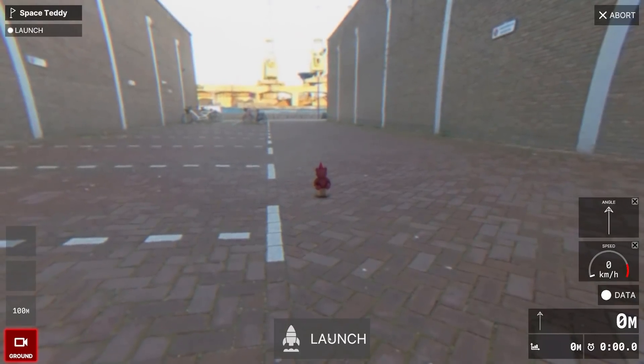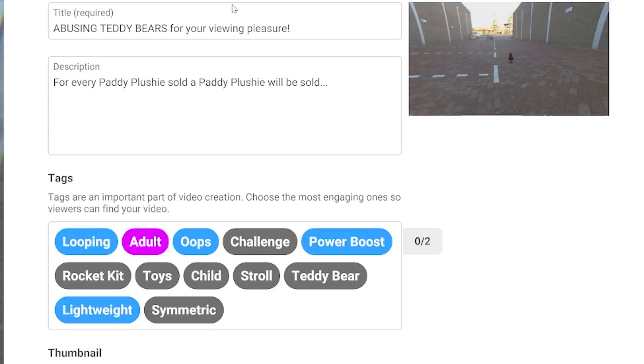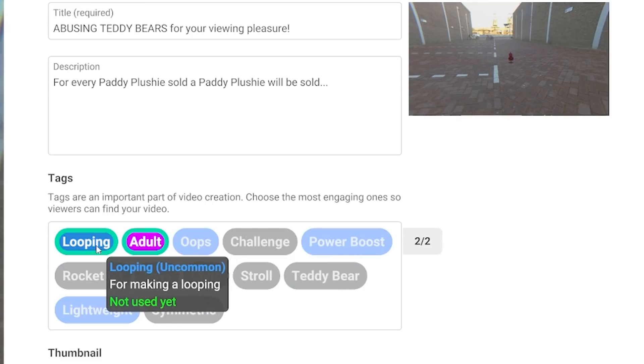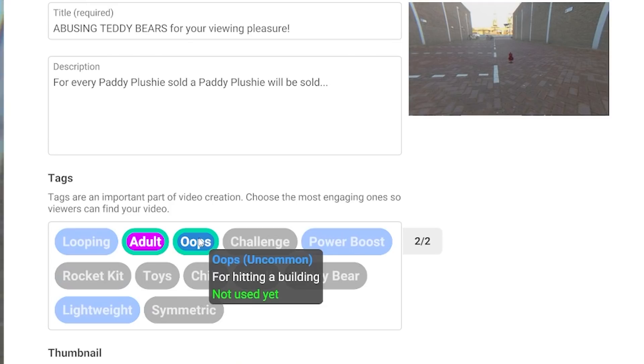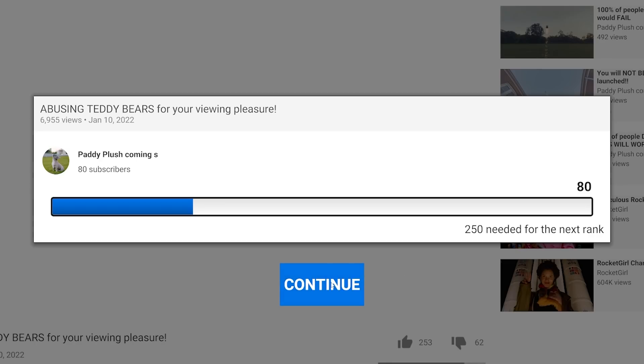Are we ready to launch this? Let's head into orbit — whoa, 12 meters. On this upload we've got some new tags — we've got the adult tag for having a top altitude of 18 meters. Let's add that, and we can add another one: adult and oops. We're going to get some weird comments in the next video I think. Oh man, 6,900 views! People love the abuse and the adult tag. I think I know the direction our channel is going now.